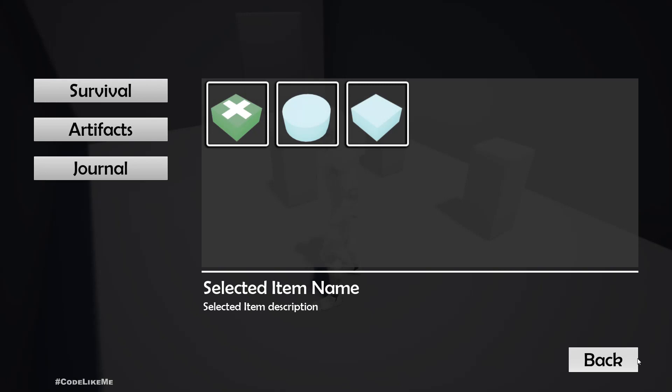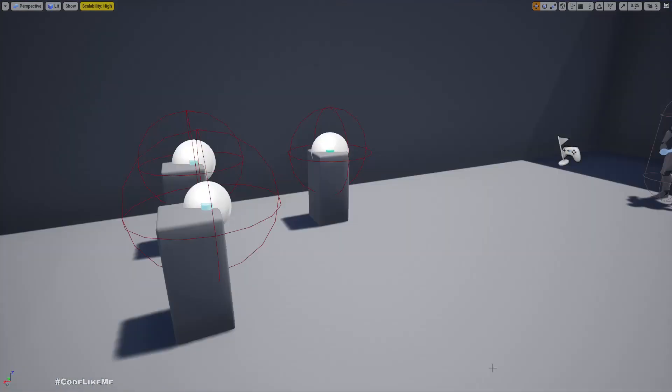Now if I press E to open the inventory, I can see all three items. But we need some kind of differentiation — only if I select survival should I see the health pack, and if I select artifacts I should see the artifact items.